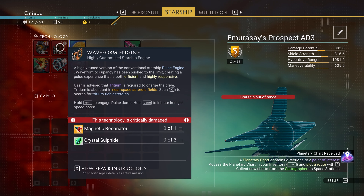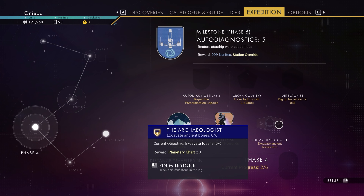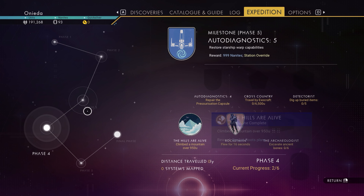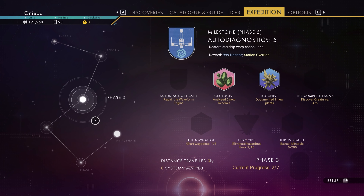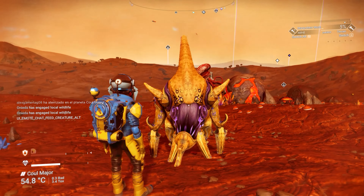All right, what else can I do here? Dig up buried items — I can do that. Excavate ancient bones — all right. So we're off to just dig up stuff and do some surveying, because I think that's what's going to get me the blueprints I need right now. And I do want to get that creature as a pet.